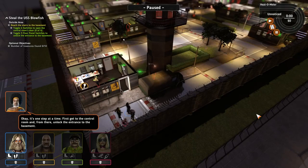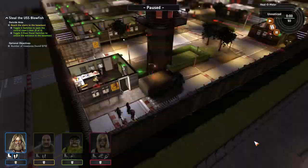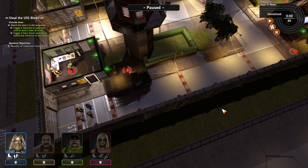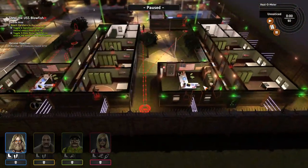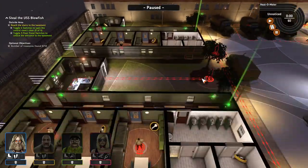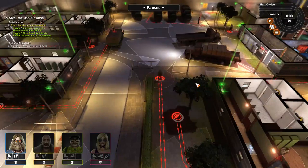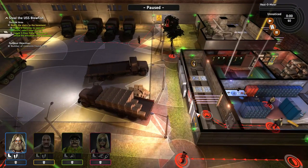Okay, it's one step at a time. First get to the control room and from there unlock the entrance to the basement. All right, so there are four barracks and one switch in each barrack, and that will get us in through this door.